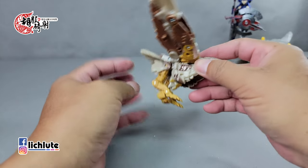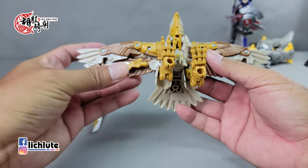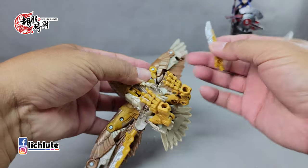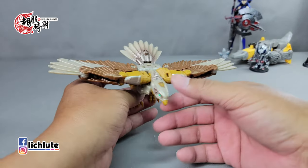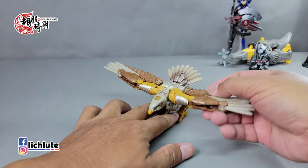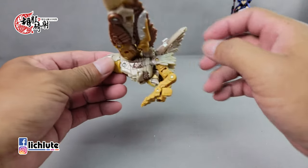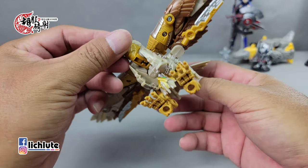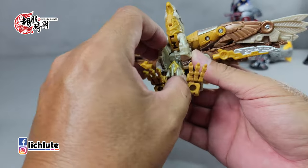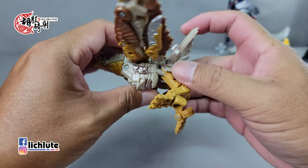脚爪这样转一个方向推出来，变成老鹰鱼爪的形象。这个地方被我碰掉了，平常是不会掉的，刚刚好扣上去。武器也可以扣在翅膀下面，把它给扣上。可以说变形就是一个翻折就变完了，站立性没有什么问题。这个头要记得把它整个推进去，整个推进去才对。